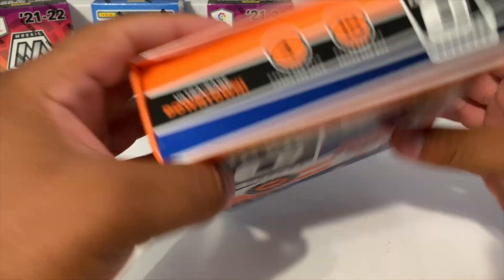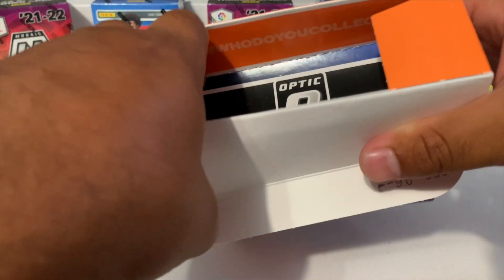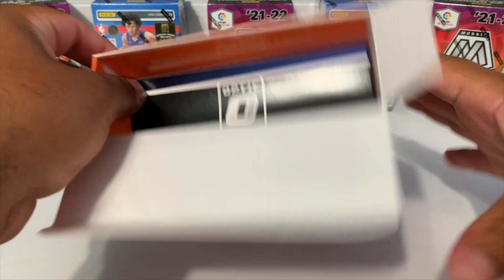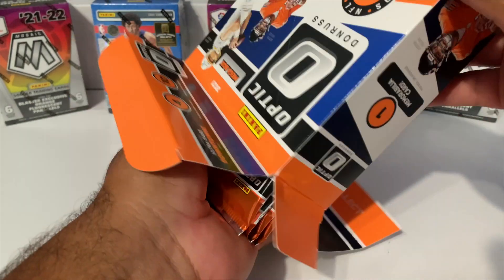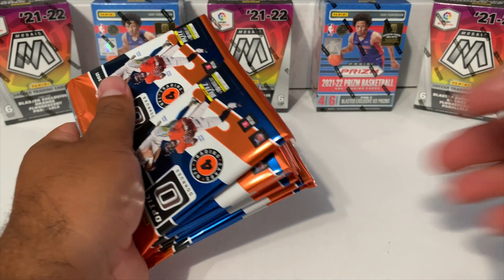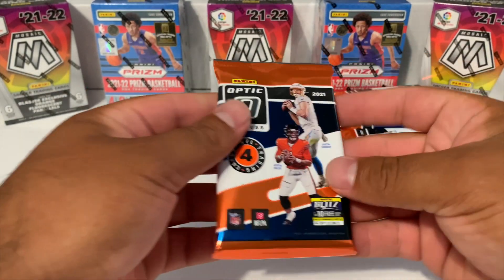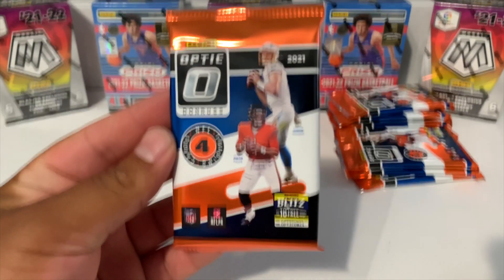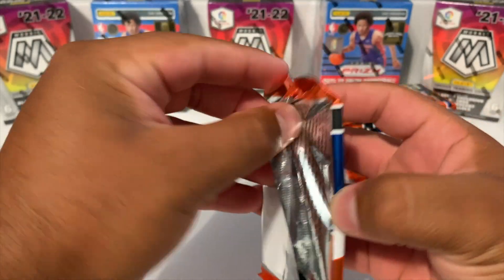Look at that ultra rare downtown. This one has 10 packs with four cards in every pack, so it looks like 40 cards. I feel like 40 cards is more than enough to pull at least maybe a couple quarterbacks. Let's go ahead and toss this on the floor - bam, Optic! We got both Justins on the cover: Justin Fields and Justin Herbert.